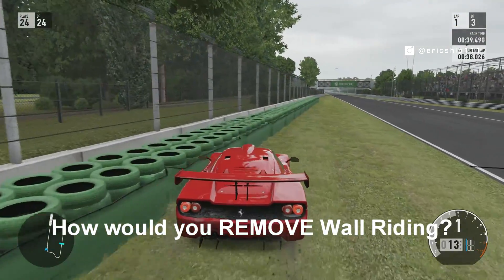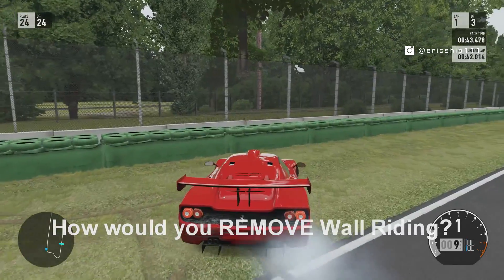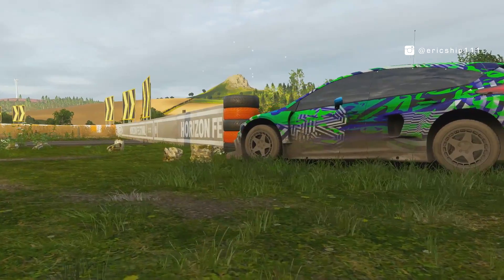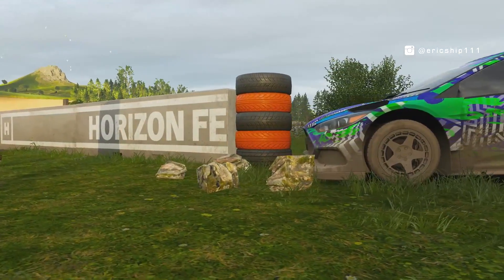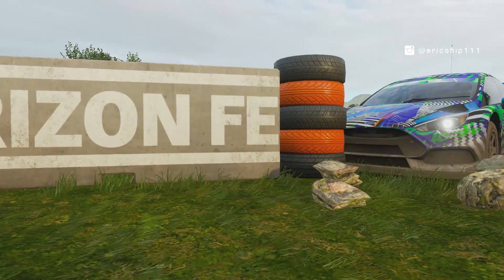I'm not sure how hard that would be to implement, but it's certainly something they can borrow from Turn 10 Studios. So, having these immovable, indestructible tire stacks gapped every 2 meters will for sure reduce wall riding by 100%.